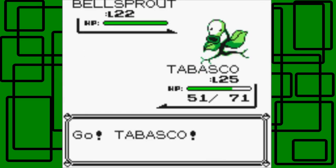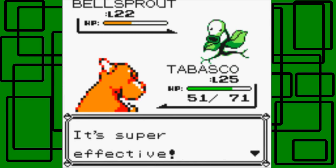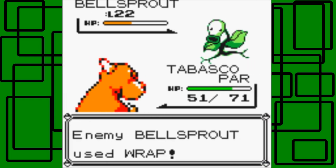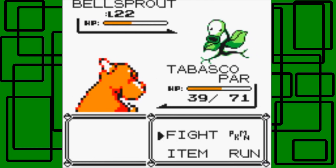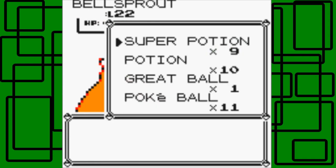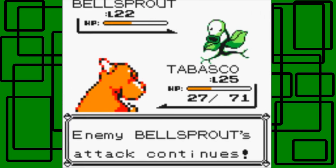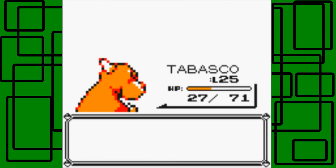Here's another Junior Trainer with a Bellsprout. Tabasco has the type advantage right now. Bellsprout's level 22 - it's good for Ember. It's going to be super effective, which is nice. Tabasco will finally be level 26. They used Wrap and Paralysis - Wrap and Paralysis don't really go well in Gen 1. I might want to heal the Paralysis. The stupid Wrap continues! I think it doesn't help that Tabasco's not going first. Fine, we'll use a Parlyz Heal - we have six of them, because that's not a good combination. Hopefully Tabasco can still stand strong. There we go, use Ember. The Bellsprout will go down, which is nice - that Bellsprout was annoying. Tabasco's now level 26. Awesome.